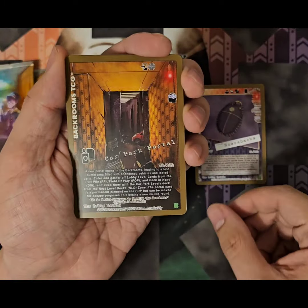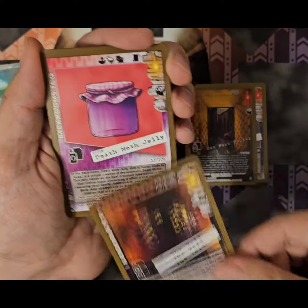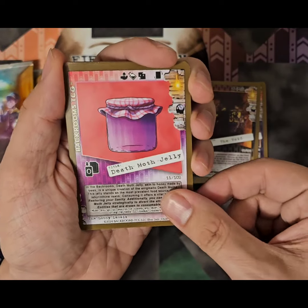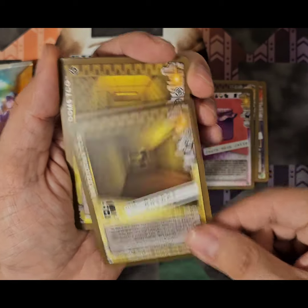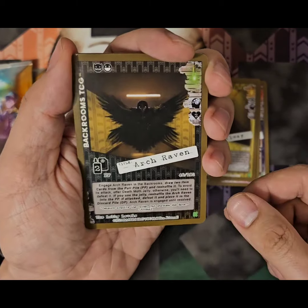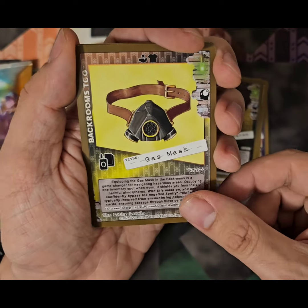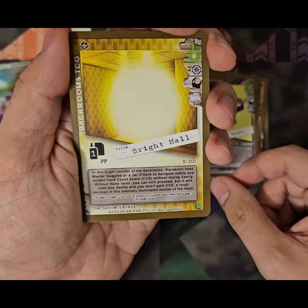Scarabax, Car Park Portal, The Void, Deathmoth Jelly, Corner, Hallway, Arch Raven, Gas Mask, Bright Hall.